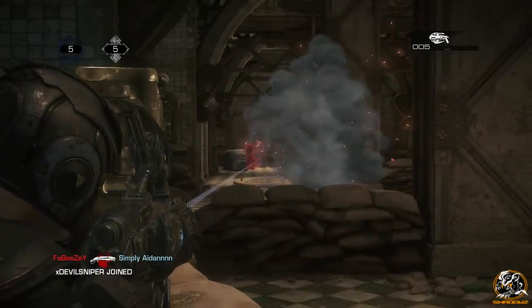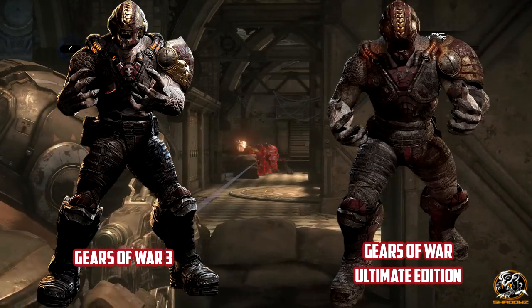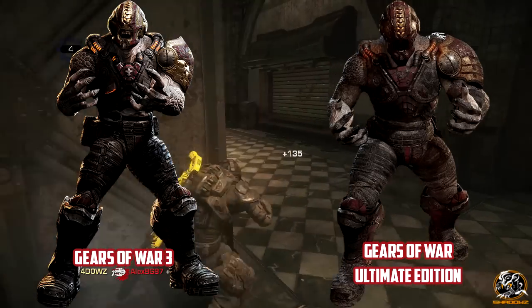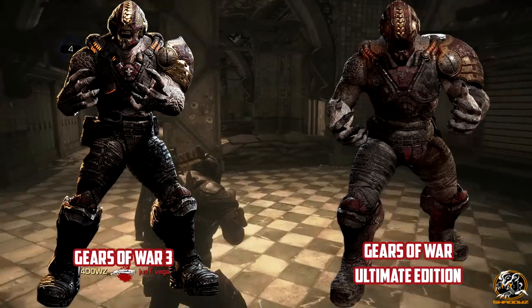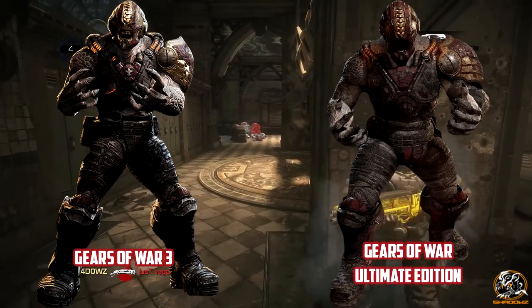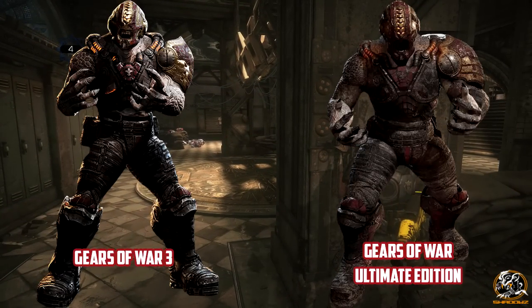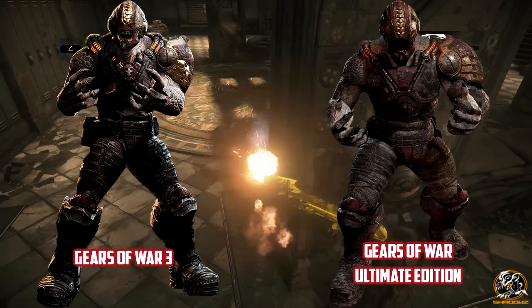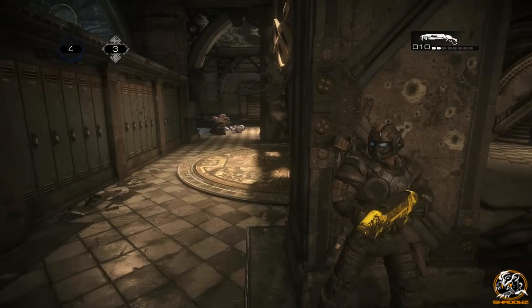Comparing the Ultimate Edition model to the Gears of War 3 model, we can see that all of the armour has a slightly grittier tone to it because of the Gears of War 1 atmosphere in the Ultimate Edition, slightly toning down the gold colour on the helmet and shoulder pad. You can also see a small redesign in the patterns on the helmet itself, which I think is for the better, making the overall quality of the Golden Miner character model increase.